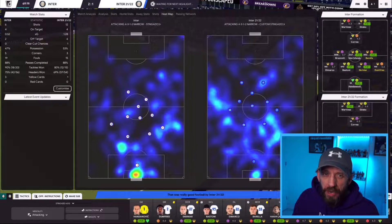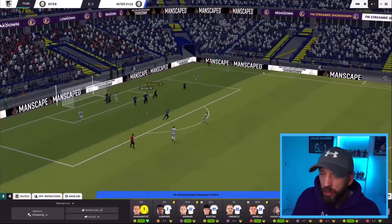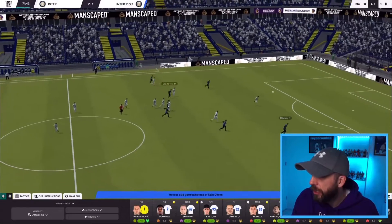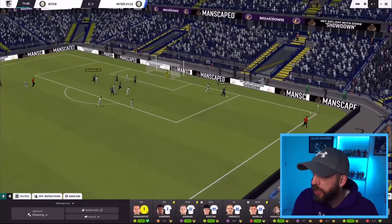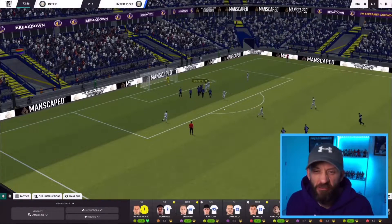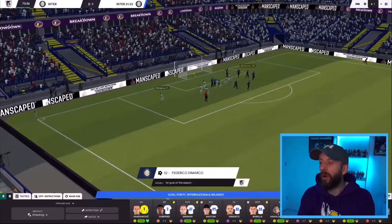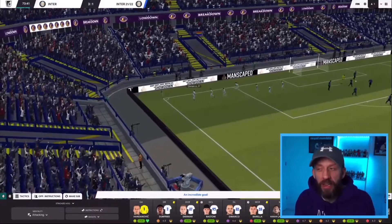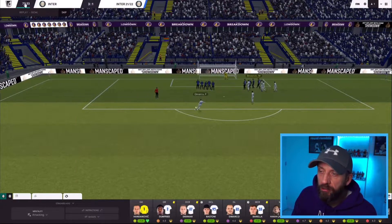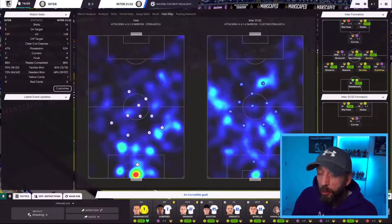The originals have another corner — Bastoni not this time. Here's Correa from Shadow Striker breaking forward, DeMarco, and Dzeko's got a bit of space. He holds it, plays it across — Correa — big save from Handanovic. It remains 2-1. Free kick right on the edge of the box for Stinger Zeo — DiMarco steps up and that is the third. When you get a free kick in that area nine times out of ten it's hitting the back of the net.